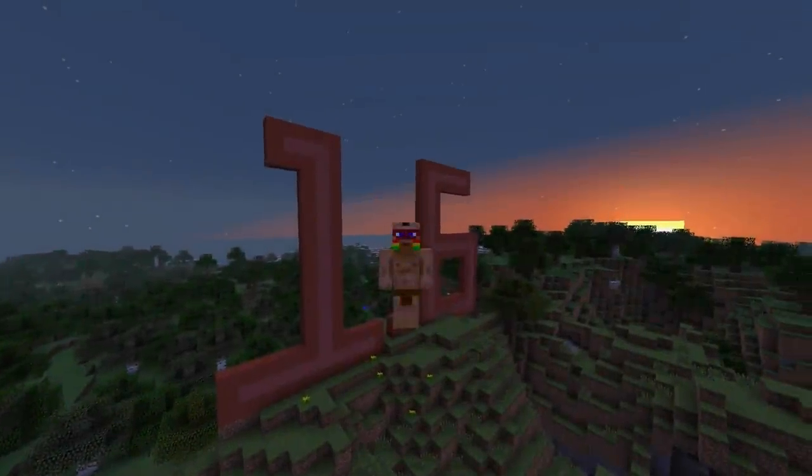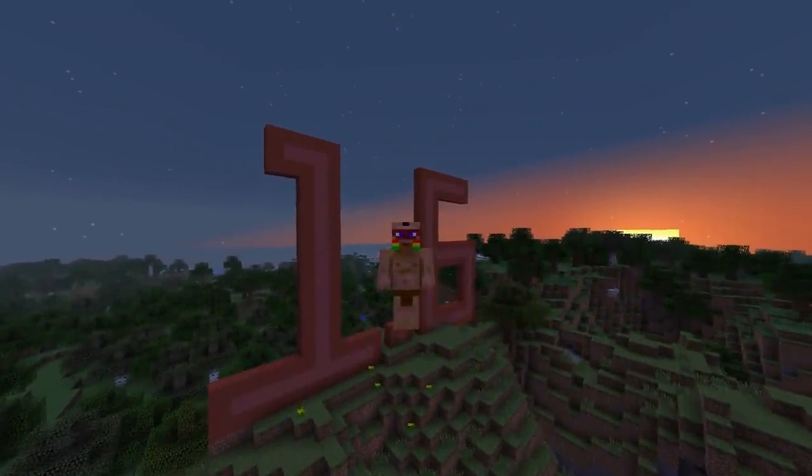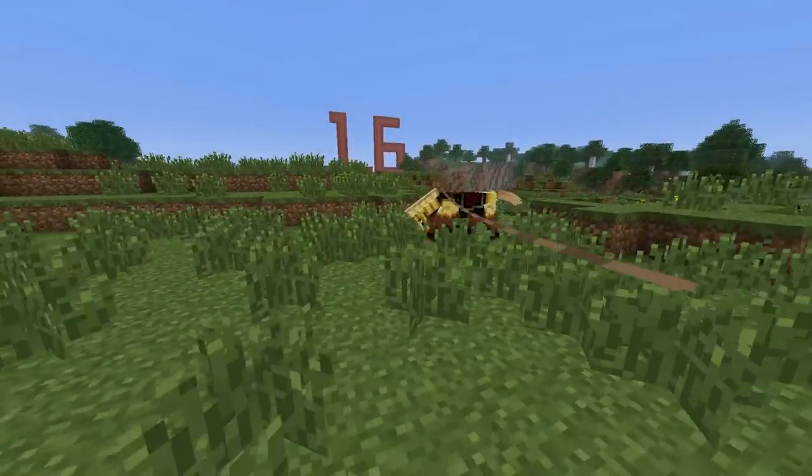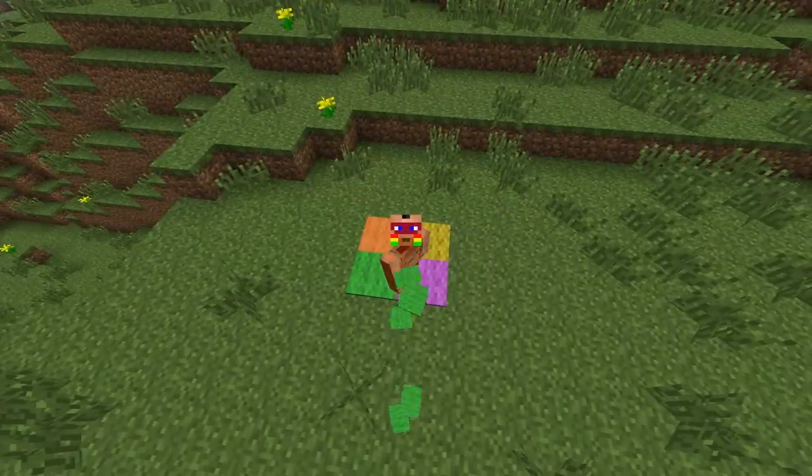Aloha folks, how is it going? It's unhost here, hope you guys are doing well. It's time for 120 changes in 1.6 — let's go! Horses, donkeys, horse armor, hay blocks, leads, and carpet were all added to the game.